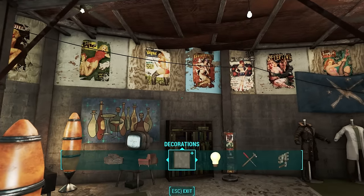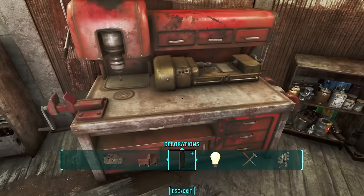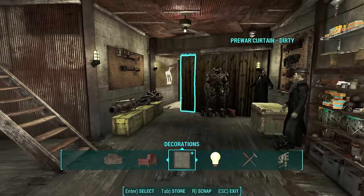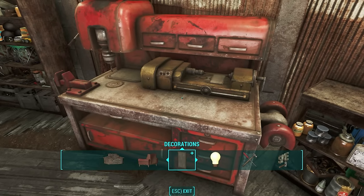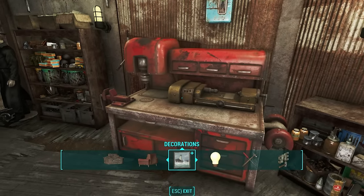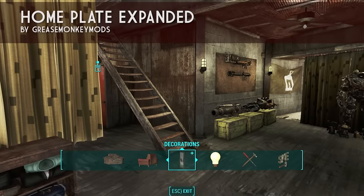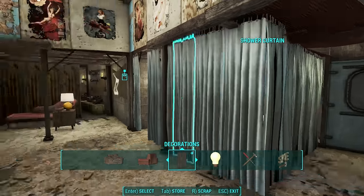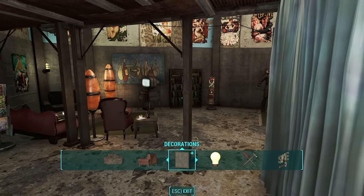The workshop that comes with this player home also can't be assigned a supply route, so it can never connect with any of your other workshops. If you want to build anything in here, you have to manually drag resources to this workbench. There is a mod linked in the description that allows you to link this workshop with all your others and assign settlers to supply routes. It also allows you to send companions to Home Plate, because in the vanilla game you cannot — you cannot send companions or settlers here. This is just you.